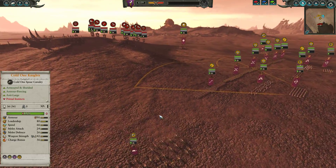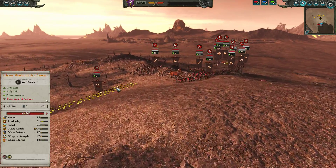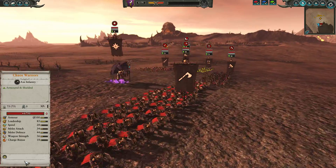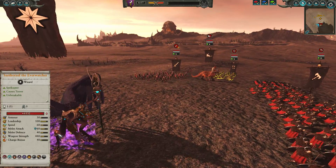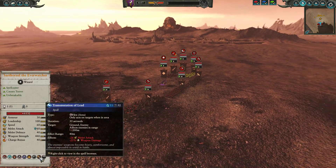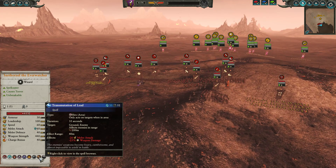That's pretty much it for my build. For the Chaos player, he's got a very strong build in my opinion. His forces will be led by Sartharael the Everwatcher. He's going to be carrying — let's look at his spells — just Transmutation of Lead. Very interesting. I'd probably like to see Plague of Rust here as well, as the armor sundering can be very, very good, especially when paired with Forsaken, for example.